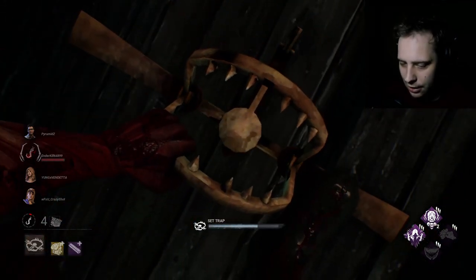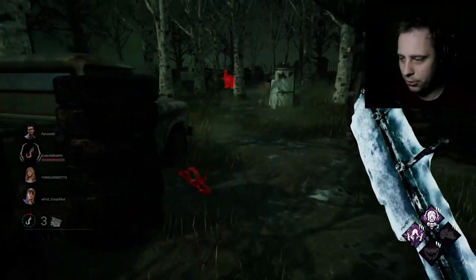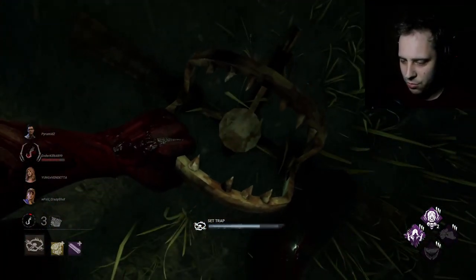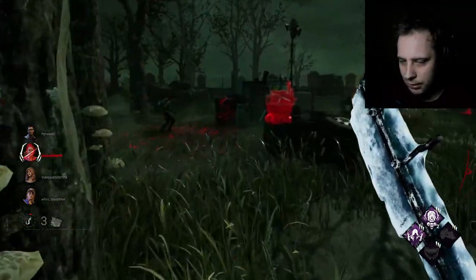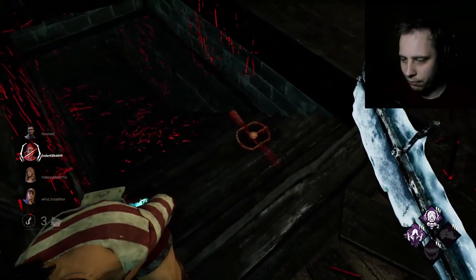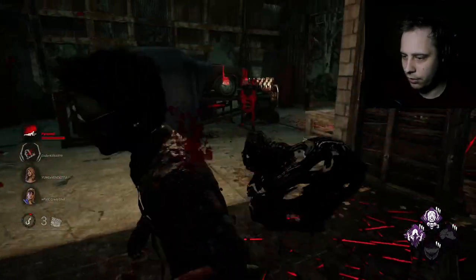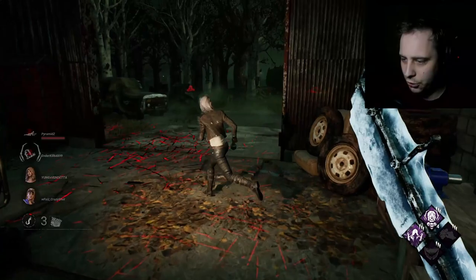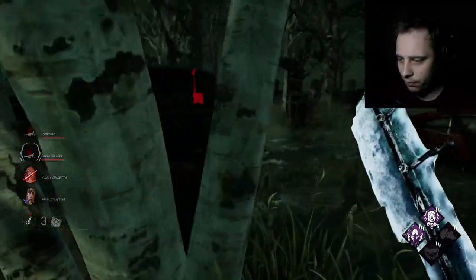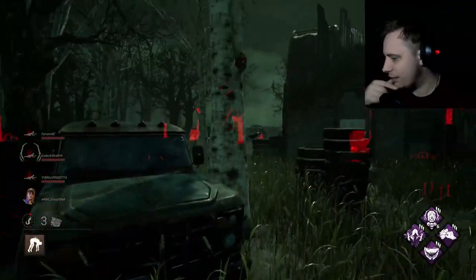I'm gonna try and hide this trap - we'll see how that goes. I'll try and put some more traps up too. I gotta go all the way over there just for traps. Just push her into the trap. This is not a good idea - actually I'm gonna pick you up because I got Mad Grit so it should be okay.